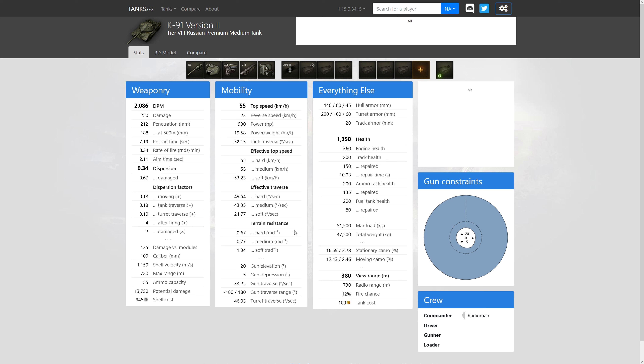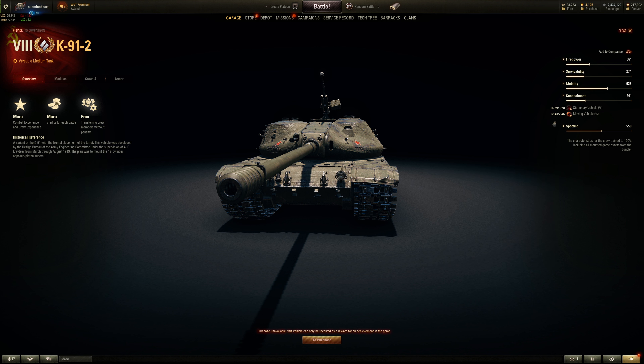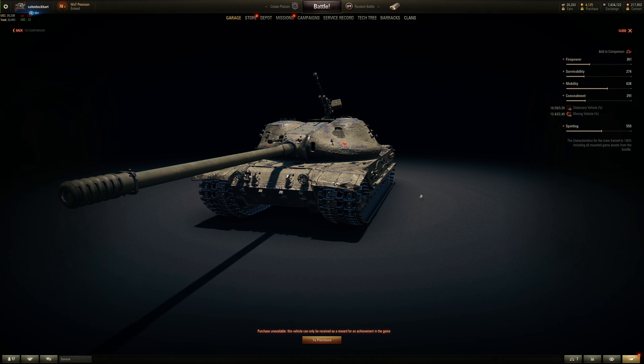Concealment is pretty high as well — not as good as a K-91 at tier 10, but still pretty close. That's not a bad camouflage rating, just barely below the bad track. Put camouflage training and especially a camo pattern on your vehicle and it will help dramatically. View range is 380 — slightly below average, but obviously you should put optics on this vehicle as well, along with a rammer and the turbocharger. 380 is tolerable.